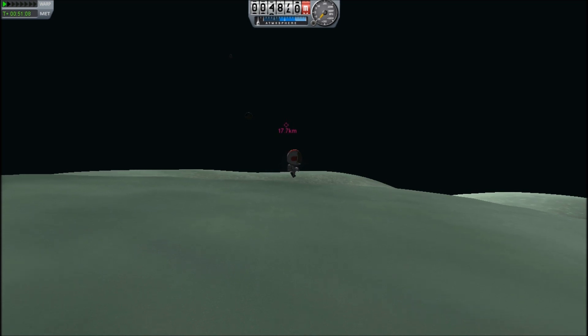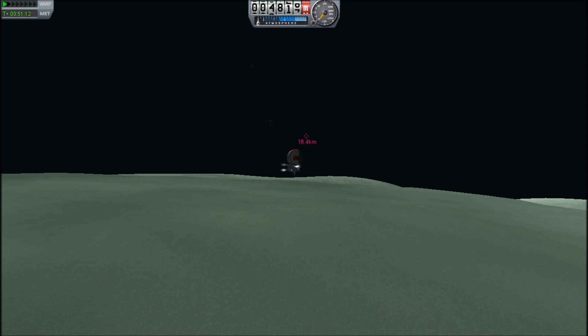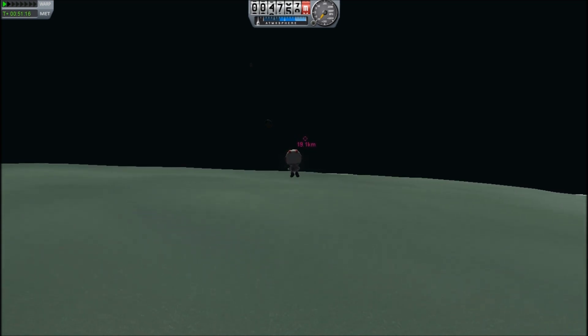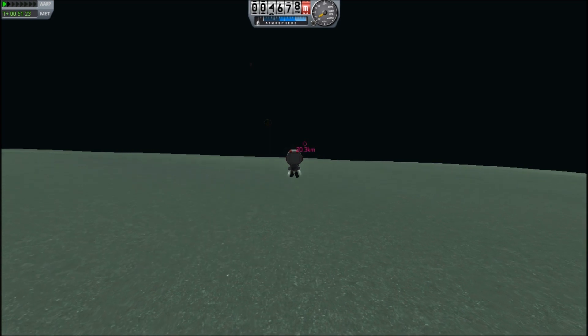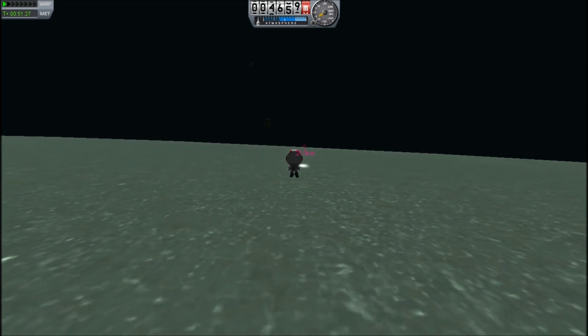We're just going to come down and apply a little more rocket force to burn a little more fuel, to make sure I don't bounce another time — because really, this is kind of embarrassing for a professional pilot like Jeb.